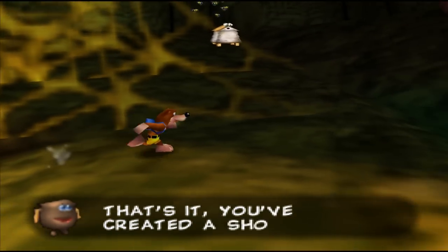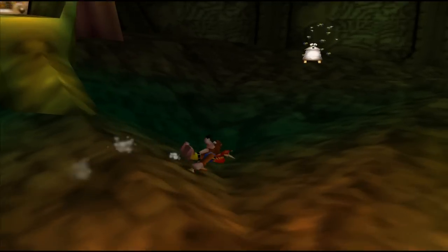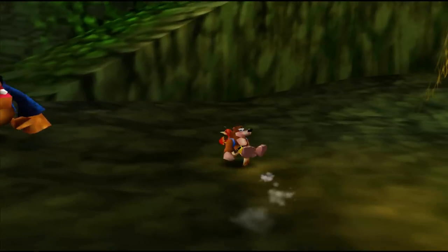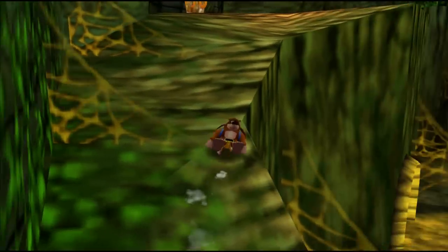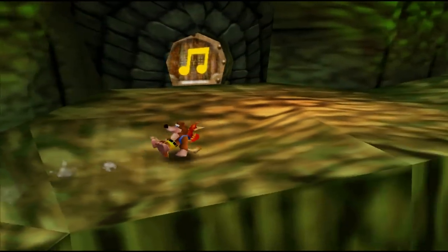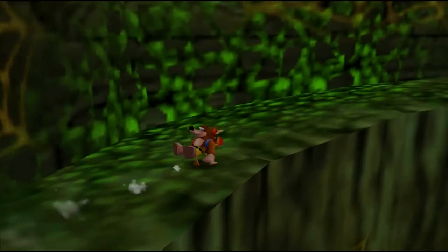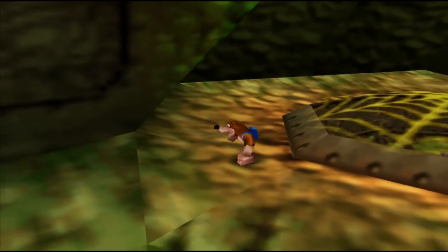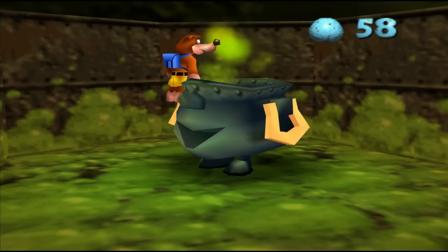That's it, you've created a shortcut. Hop in and see — now we're good. So I think I have enough notes to keep going forward, which is always interesting when that happens. We'll go up here first and see. Don't have enough for that one. There's another cauldron down here — nice color. Whoa, I didn't mean to jump into them.